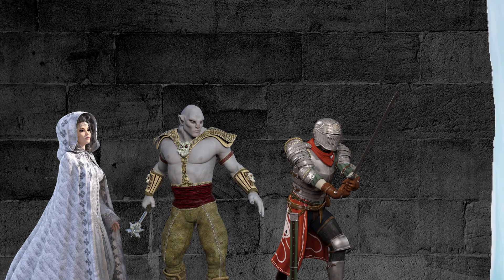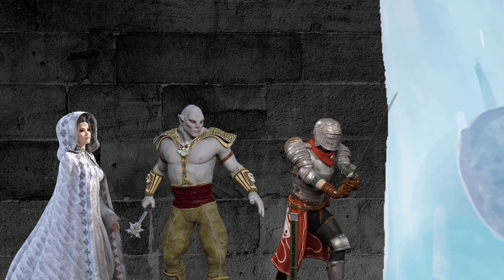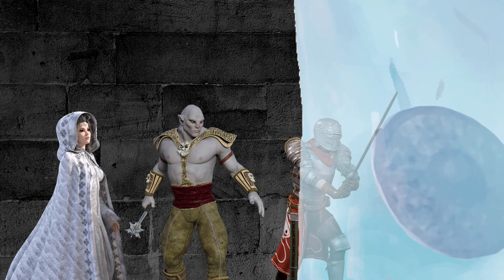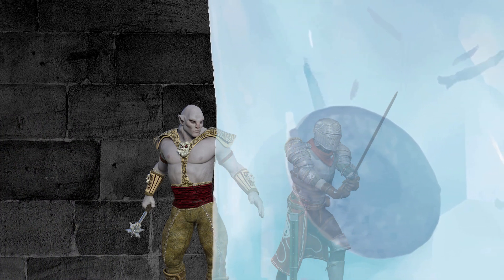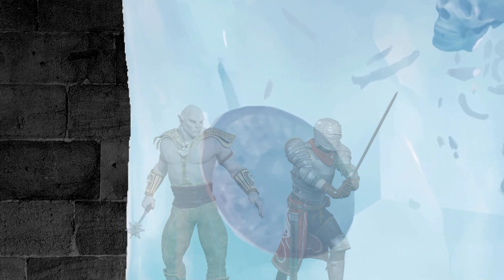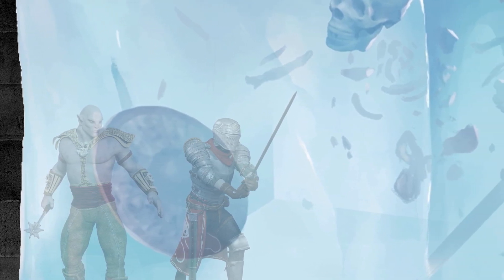If a Gelatinous Cube is feeling spicy, it can instead choose to engulf one or more nearby targets. A Gelatinous Cube will move up to its movement speed and force any creatures whose spaces it enters to make a Dexterity saving throw. Creatures who succeed are pushed 5 feet away. Creatures who fail take an average of 10 acid damage and are moved into the Gelatinous Cube's slimy body. An engulfed creature cannot breathe, is restrained, is forced to move with the Gelatinous Cube, and takes an average of 21 acid damage at the start of each of the cube's turns.